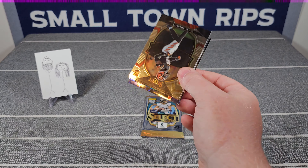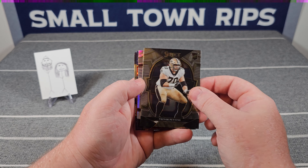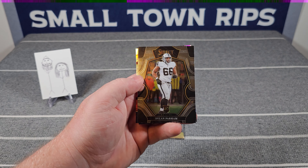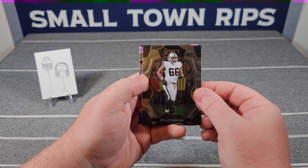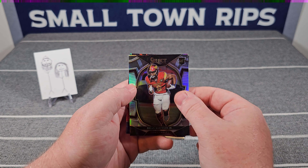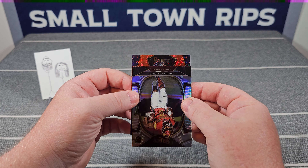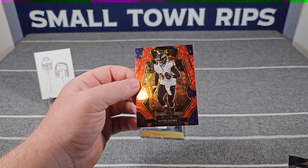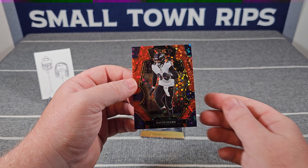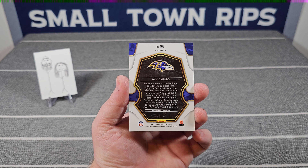Got another disco — maybe a blue. Cam Taylor-Britt on the rookie card, Trevor Penning rookie card. Our silver is Brian Robinson Jr. Hassan Haskins on the rookie card, Dylan Parham on the rookie card — some of these guys you're seeing on a card for the first time; Select really dug deep to make this a 500-card set. Next disco looks blue but turns out it's red — David Ajabo, numbered 46 out of 49.